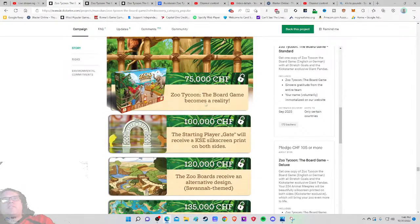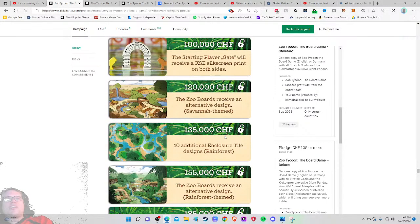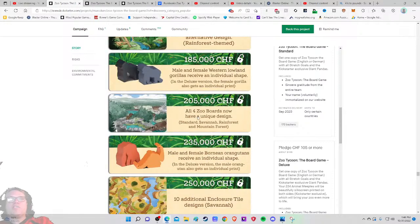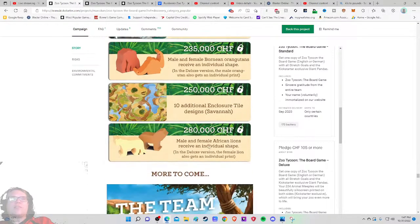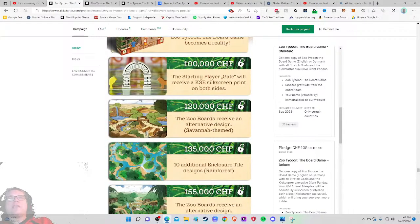At $75,000 we get the zoo board with an alternative savannah theme design — neat, not quite sure what that means but it excites me. Ten additional enclosure tile designs, rainforest themed. I feel like they did a great job on these stretch goals — telling me enough to get excited while leaving me wanting to know more. Big kudos on the stretch goals aside from placement; I hate that they're buried way down at the bottom. More stretch goals: alternative rainforest theme, male and female gorillas with individual shapes, orangutans getting their own distinct design.